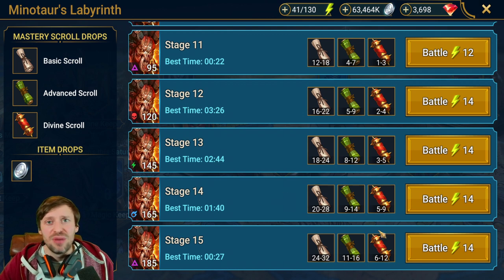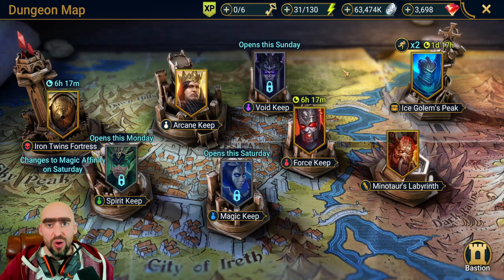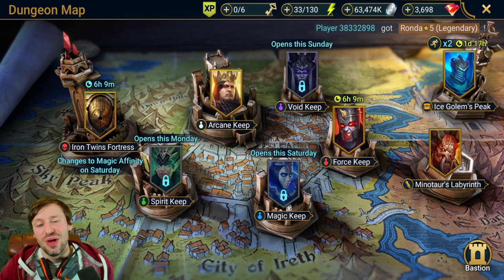Once your core team is fully masteried, start putting masteries into champions that help you progress in Clan Boss, then any champions that help in dungeons and Arena. PvP is the last thing on your mind — PvE will help you progress so much more in the game, so prioritize that first.